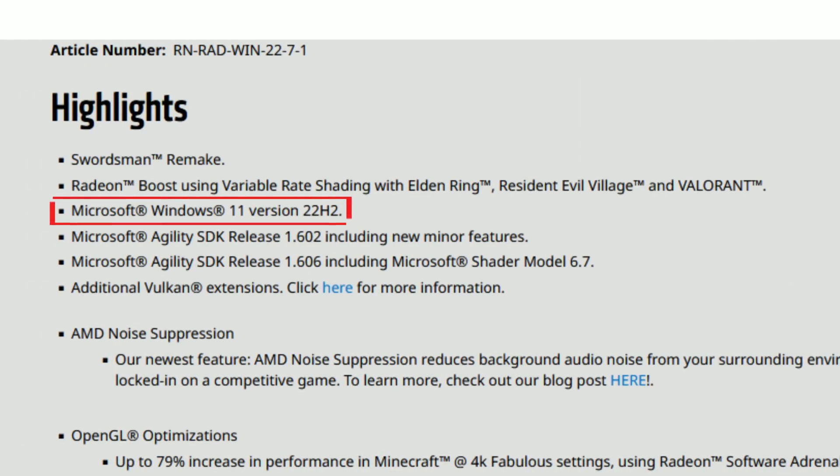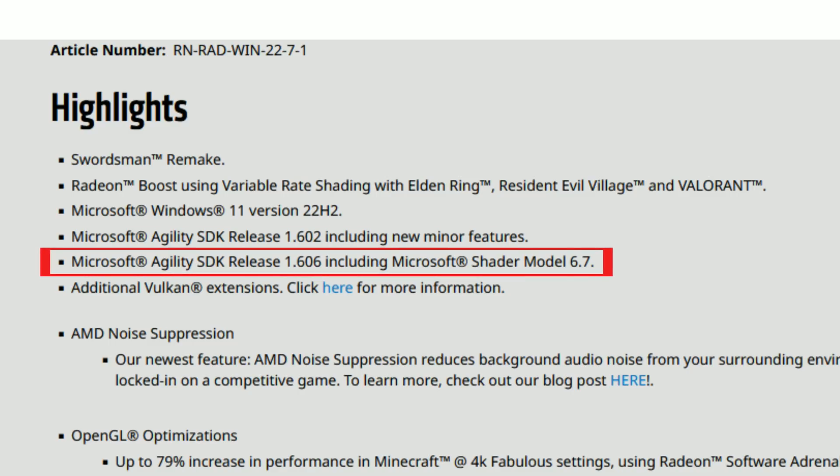We also have Microsoft Windows 11 version 22H2 support, Microsoft Agility SDK release 1.602 including new minor features, Microsoft Agility SDK release 1.606 including Microsoft Shader Model 6.7. I remember when I couldn't play a game because my GPU only had Shader Model 2 and the game required Shader Model 3 — back then you couldn't even start the game if your GPU didn't support that shader model. We also get additional Vulkan extensions.